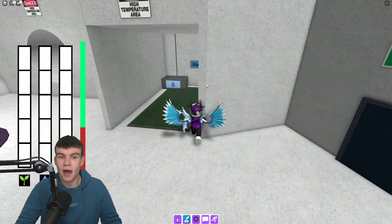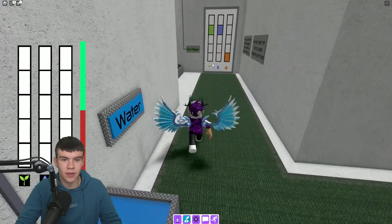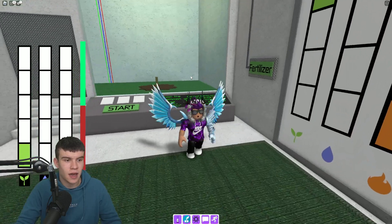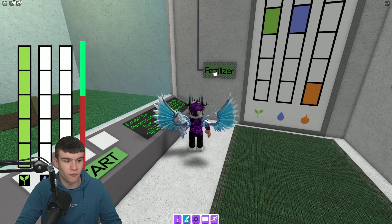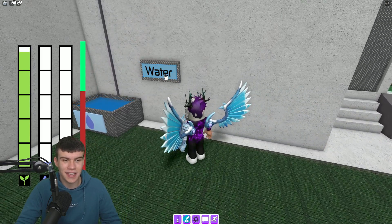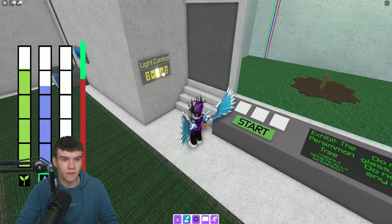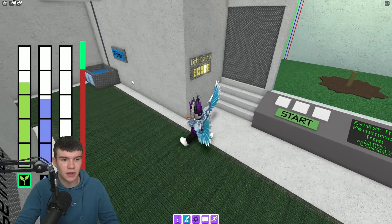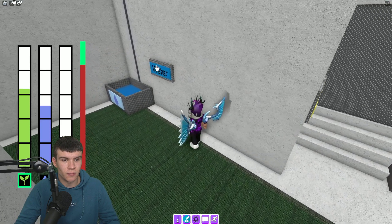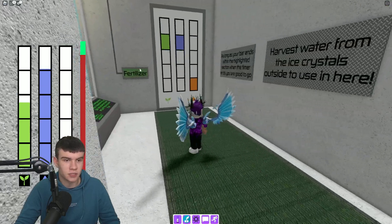Run straight forwards and then run inside here. Next, fill this 10 times with our water, and after that click on fertilizer. Keep clicking on fertilizer — you want to get these in a steady condition, turning them green in the thing. Once you have them all in a steady condition, you manage to get the thing at the end.